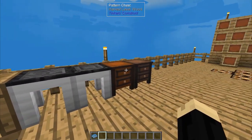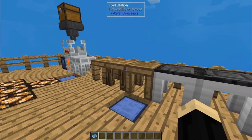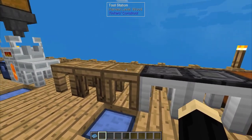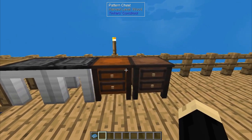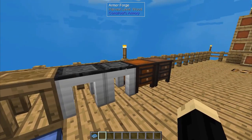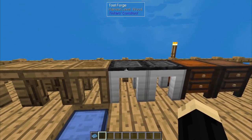These are the different devices or mechanisms part of Tinker's Construct. You've got the stencil table, part builder, tool station, tool forge, armor forge, pattern chest, and part chest. These are all different things that are going to be needed at different points of Tinker's Construct. I did cover that in a previous tutorial, which will be linked below. We're going to start with a tool forge.